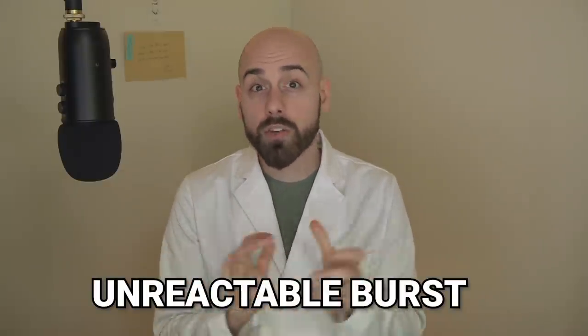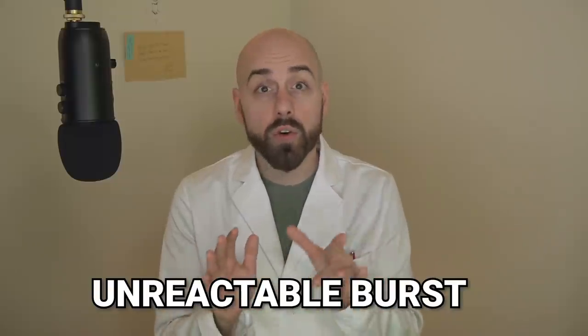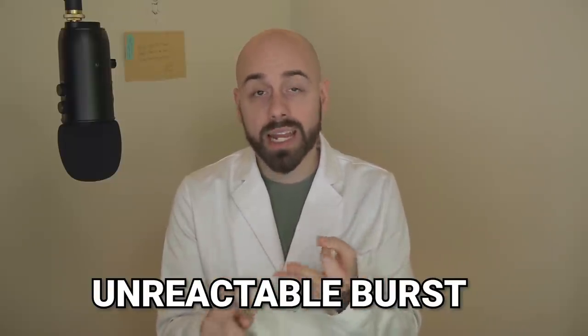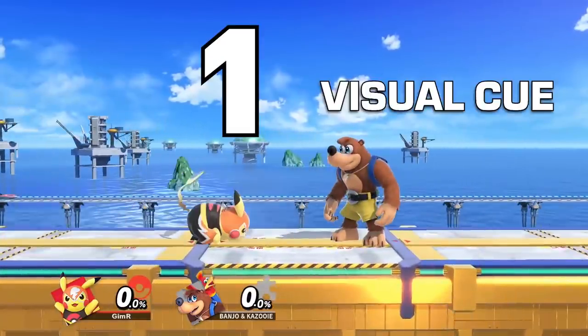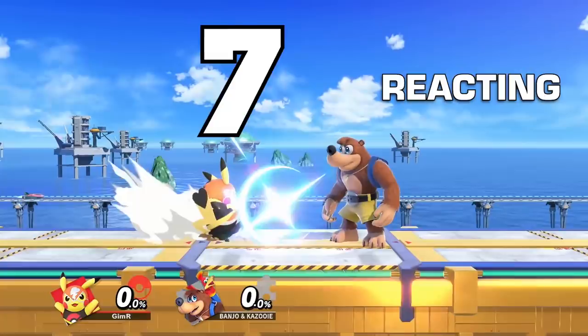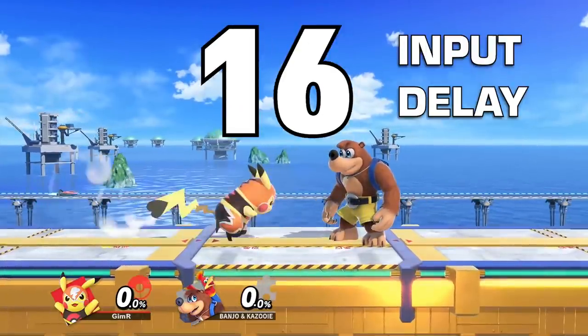It all comes down to what I like to call the unreactable burst. The unreactable burst is the amount of space a character can cover with any given move before the opponent can shield, air dodge, or counterattack on reaction. In Ultimate, it takes about 18 frames for you to react to something, plus input delay, and the first frame of that input to show up on screen.